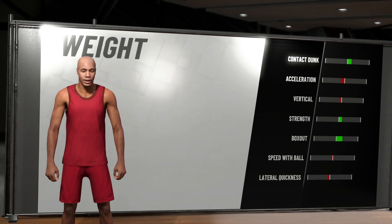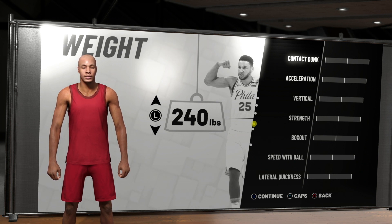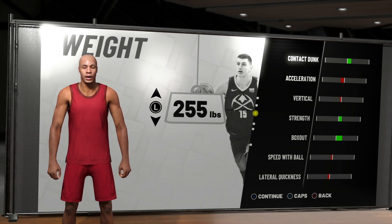The next thing to focus on is weight. I highly encourage you guys not to minimize your weight, but also definitely don't maximize it either. Weight is very important with this build because we still want to be strong, we still want to have a little box out ability. We're going to be playing bully ball — if you got a mismatch, you've got Hall of Fame post scoring badges and you're going to move little kids out the way. For this build, we're going to 255 pounds. It gives me everything I need without being the slowest guy on the court.